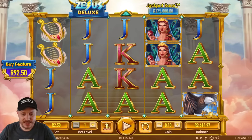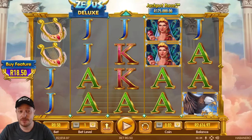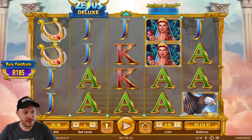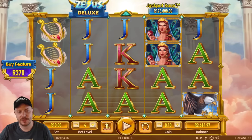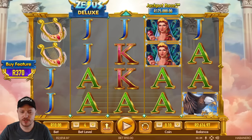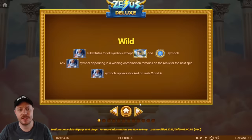Let's see what the minimum bet is first, because a lot of guys do ask about that. 50 cents — not too bad. We have a buy feature option, which is pretty cool. Habanero are coming out with a lot of buy feature options as well. No super bet on this one, interestingly enough. At a bet level of 10 rand it's going to cost me 37 times my stake size, so 370 rand to buy the feature — actually not too bad compared to some other games.